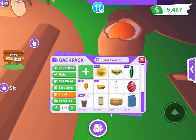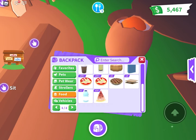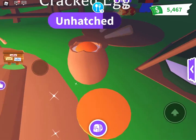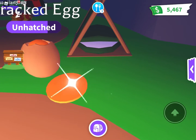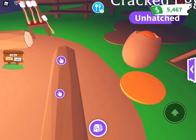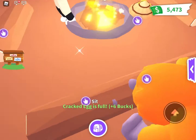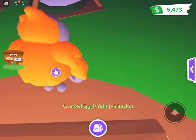Now we have the hatch of these. Next up we have the food task. So I'm going to give them a pizza and we'll see what we have. And we got an orange thing.